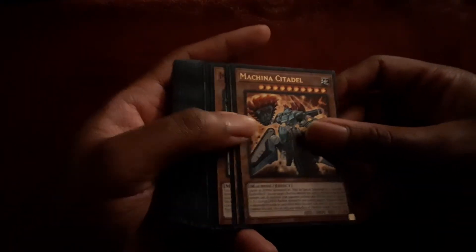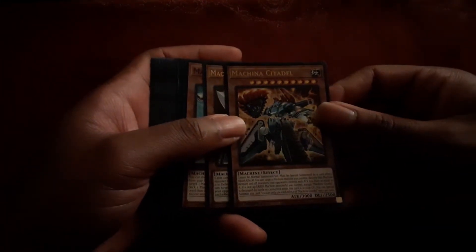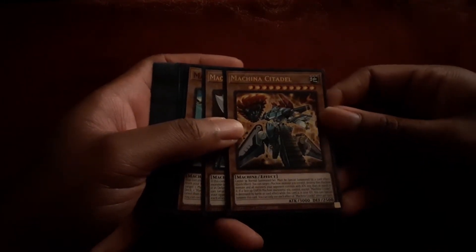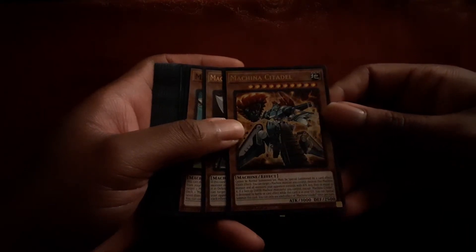Which is funny because Pot of Avarice is already in the Shaddoll Structure that literally came out two months ago. So, Machina Cardinal — this is the new boss monster for the Machina archetype. It's no longer Machina Fortress. This version is an advanced fortress with a lot of add-ons to it.